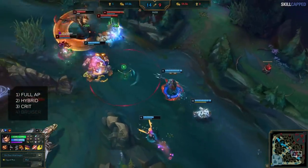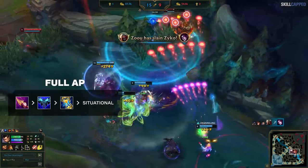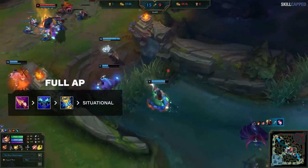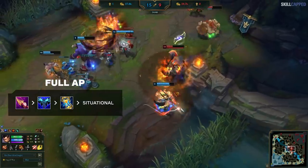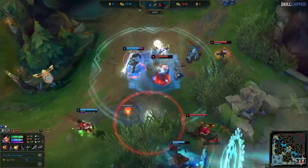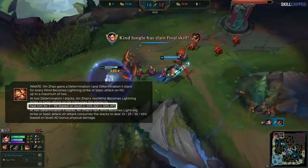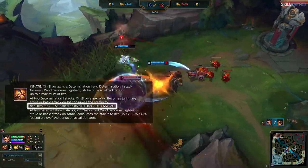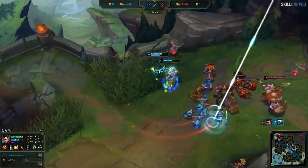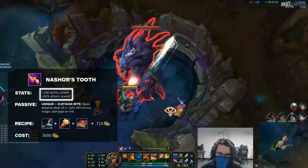The hardest scaling build is full AP: Nashor's Tooth into Everfrost and Zhonya's. This is the weakest early game build, but there's a ton to discuss. Xin really wants raw AP, attack speed, and on-hit damage. His passive heals him for a massive flat amount plus 55% of your AP value, essentially meaning he just stays alive forever in fights while dealing tons of on-hit damage. At two items you can even solo Baron without ever taking damage.